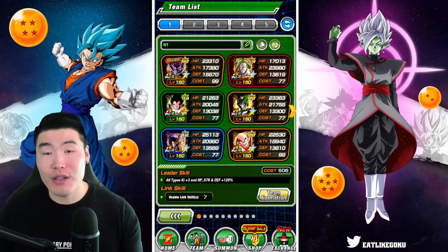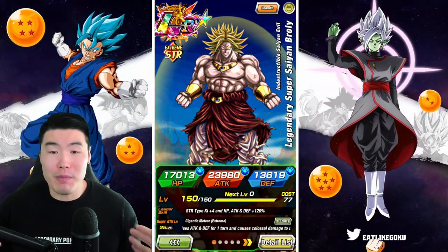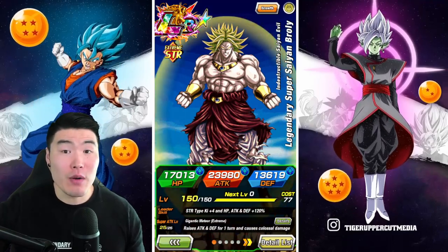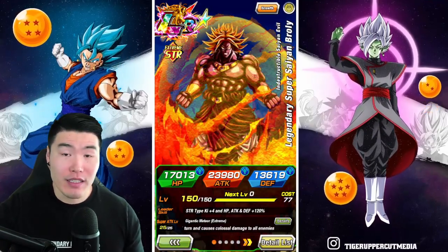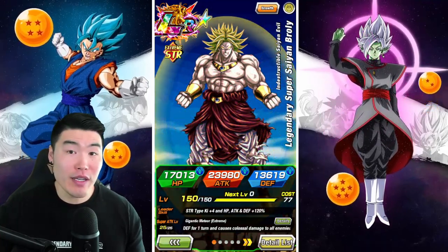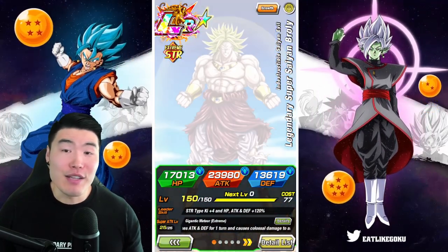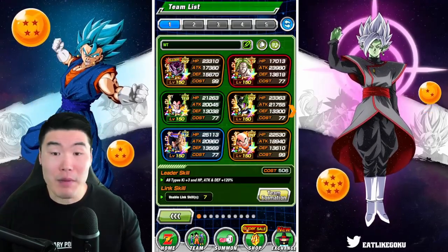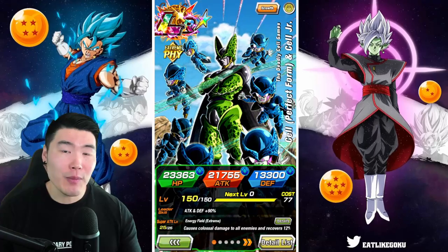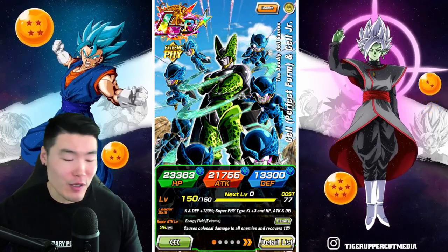Lastly, and this is pretty obvious, you want a full attack-all team — ideally a full attack-all LR team like this one. We have LR Broly, who is in my opinion still the best attack-all unit in the game because he hits incredibly hard and he's launching a second guaranteed super, so you're going to be clearing the entire enemy team with no issues. He is a must if you have him. We also have the PHY LR Cell — another very hard-hitting attack-all unit. He wasn't as viable before his Extreme Z-Awakening, but now with the EZA he hits very hard.